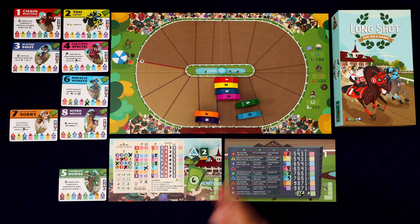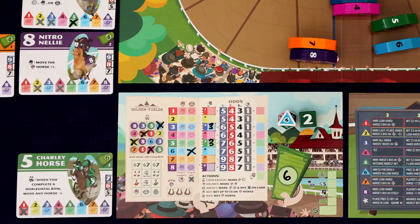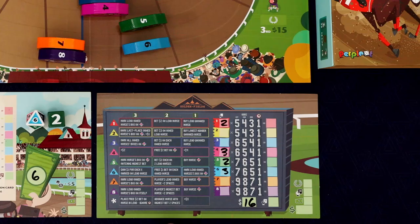So I just helped my five horse get a little bit faster. You can only do that once per horse in the game. Roland would place a free $1 bet on each of his owned horses, but he doesn't own any horses yet. Anytime he's unable to take the action on the matrix, he just does the star action at the bottom.